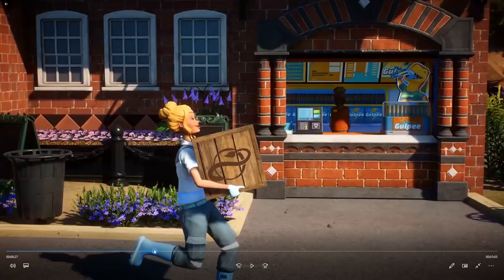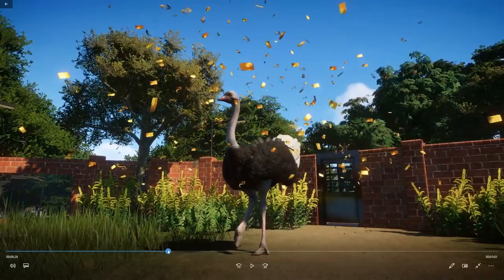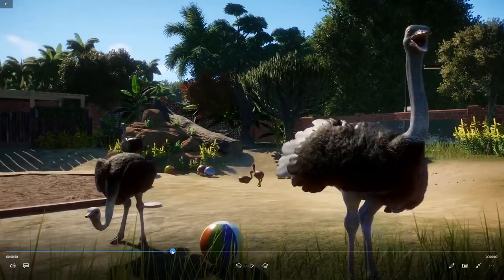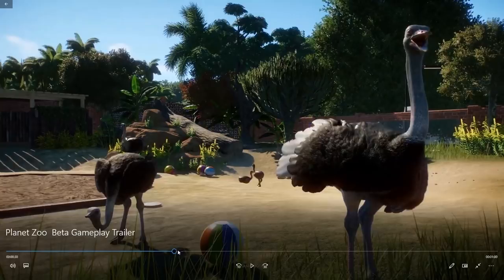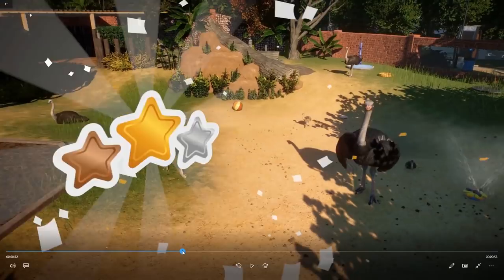And then we have a vet running around, and we have an ostrich coming into the habitat. Some babies over here which we always see too. A lot of toys. Nothing really new in this screenshot either, so let's just move forward.